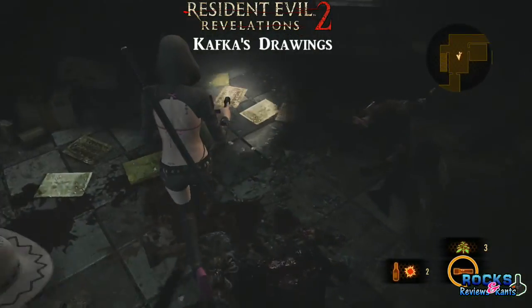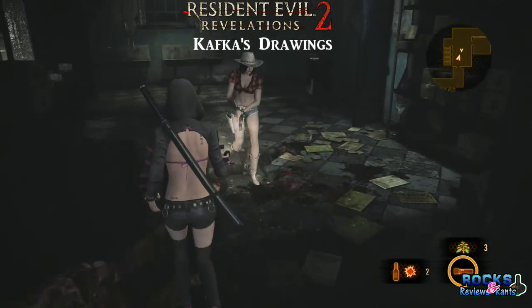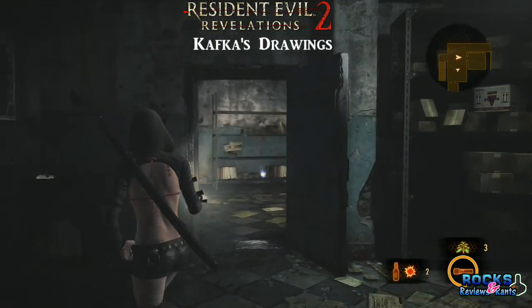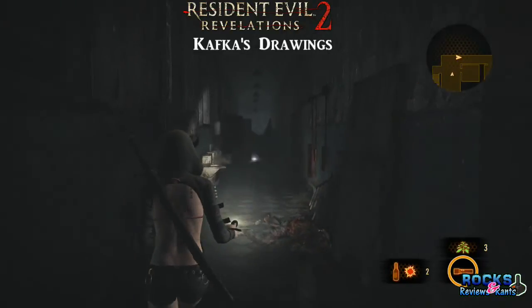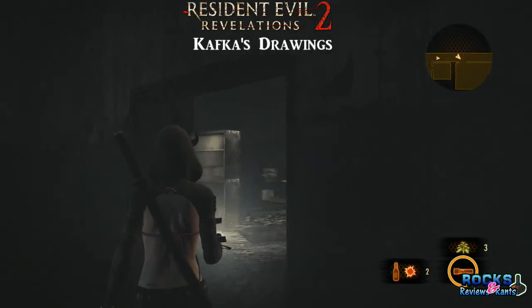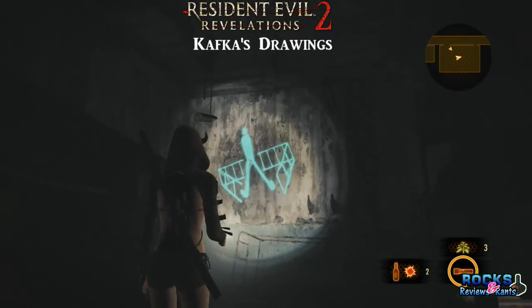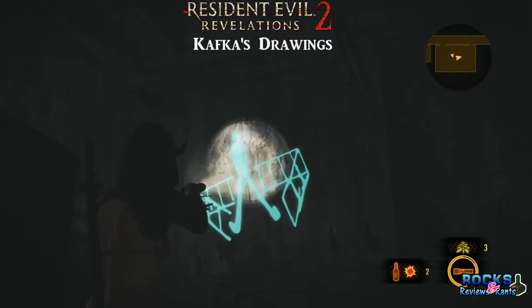The third drawing is in this area where two zombies come out of one room. There's a really long hallway that's very dark — you're going to have to use Moira anyway just to walk down it. But once you enter the room, turn to your left, and that huge drawing that's already been revealed will be on your left. Just aim at it and it should reveal itself.